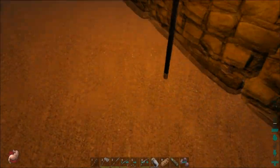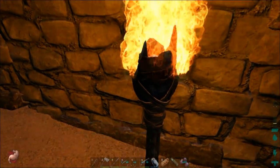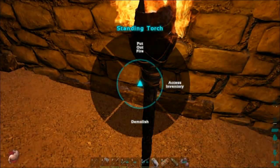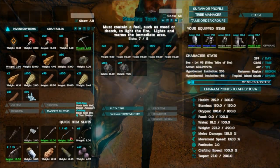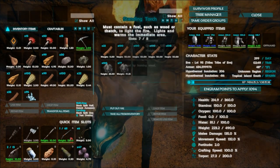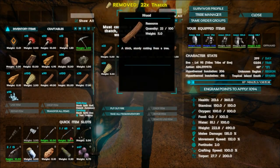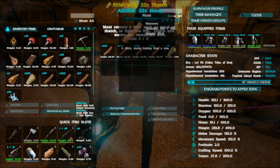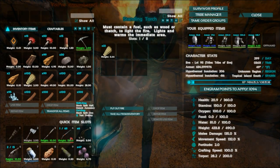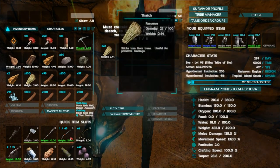You can place those out on the ground, on foundations, or wherever. You can access the inventory and fuel them with wood, which is going to burn a lot longer. You can fuel them with spark powder or with thatch. Thatch is going to burn faster but it won't produce charcoal. So it's nice to burn wood if you need a source of charcoal, though it does burn very slowly.